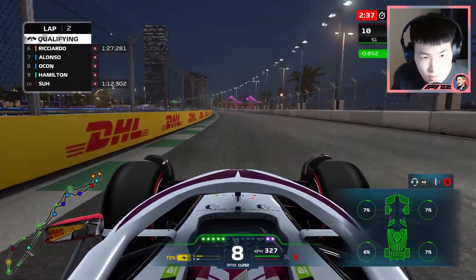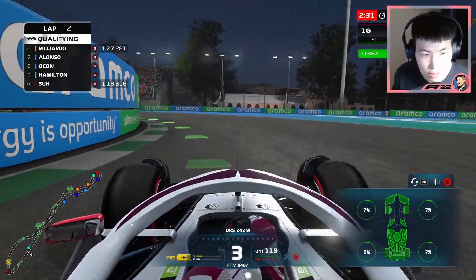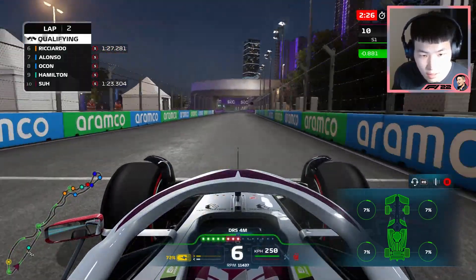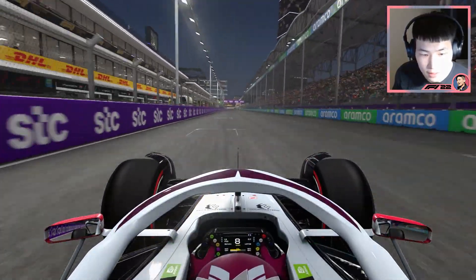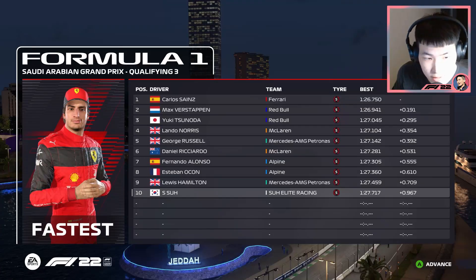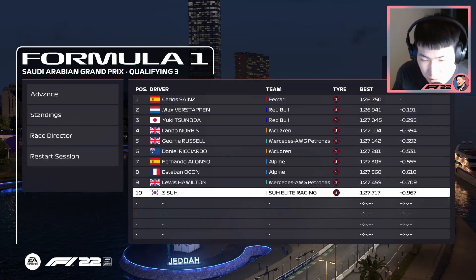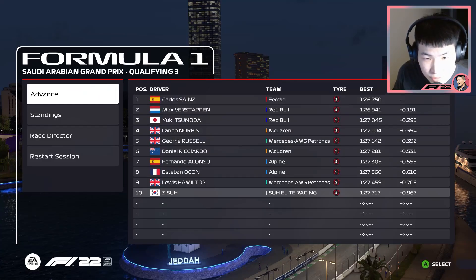The lap that matters — this is it, final lap of Q3, this will place us on the grid. Nearly a second gained — nine tenths coming up to the line. P10, not bad — Q3, I'll take it. I'm still two tenths off the pace of P9, Lewis Hamilton, almost three tenths, so there was no hope of getting higher. Carlos Sainz takes pole position. Let's head on into race day and see if we can turn P10 into a decent finishing position.